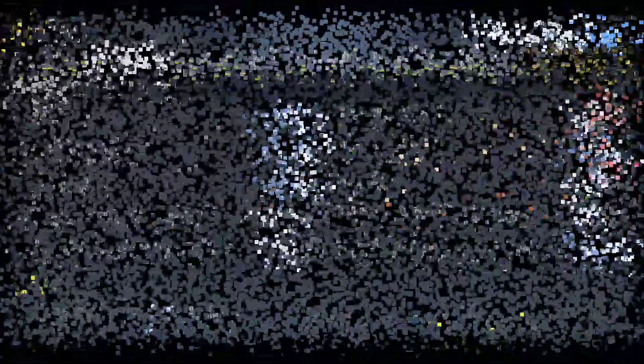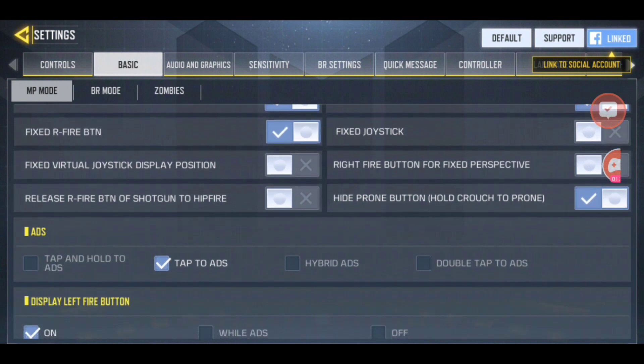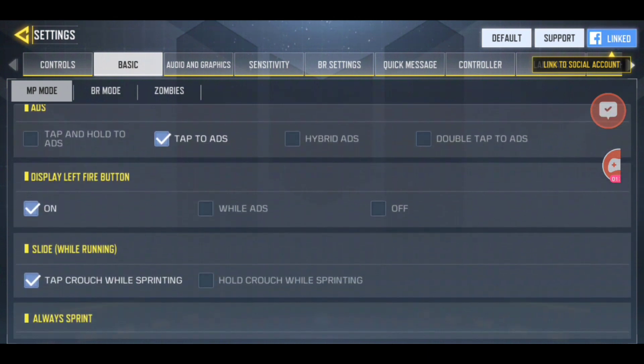Next, jump into basic settings. Make sure what you're seeing on my screen matches what's on your screen. Make sure aim assist is on, quick run from prone is on, and pretty much everything that is ticked on in the screen you're looking at should also be on for you.